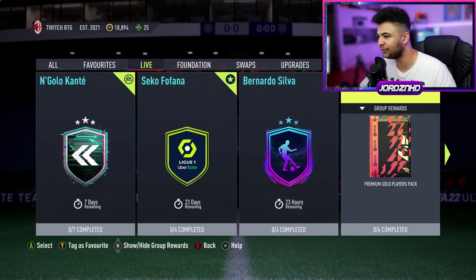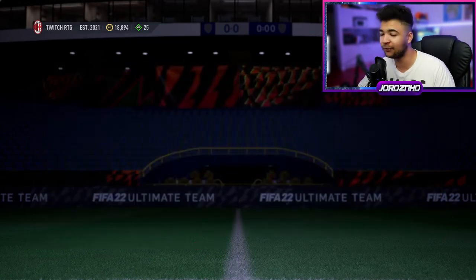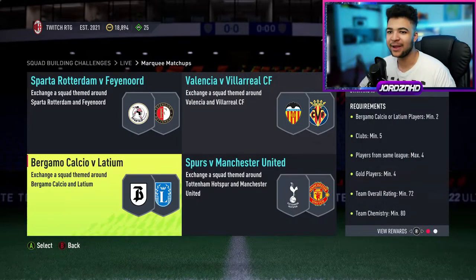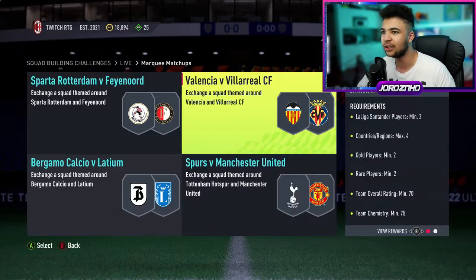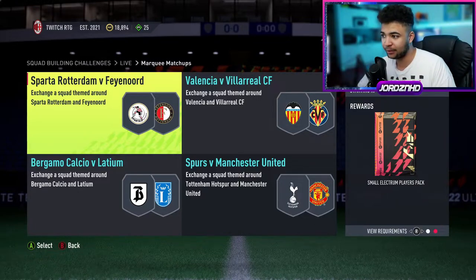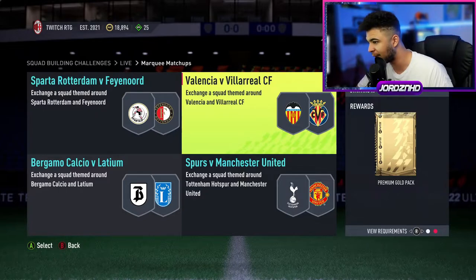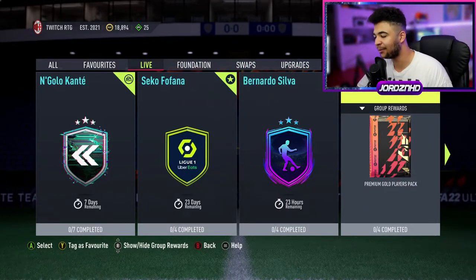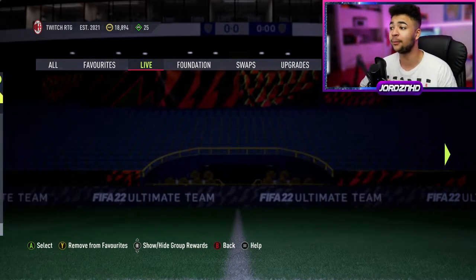Let's have a quick look at what else we got. Obviously, marking match the Premier League players pack - let's see who's in there. Spurs vs United, Bergamo versus Lazio, Villarreal versus Valencia, and Sparta Rotterdam versus Feyenoord Rotterdam - that's a derby, like a city derby. If you've got any Dutch people watching, comment down below. Small selection players pack, Premier League pack, general Premier League pack, electro players pack, and the Premier League players pack - 25k pack for completing it. I'm going to complete this off camera. You've got the AJ Tracy set as well.